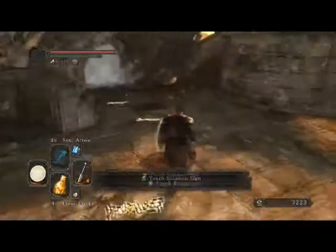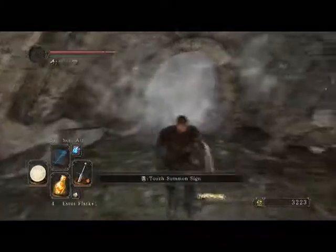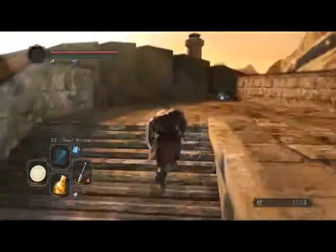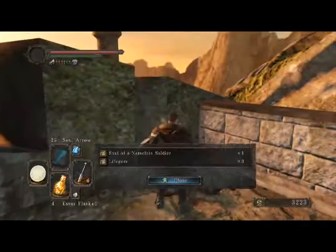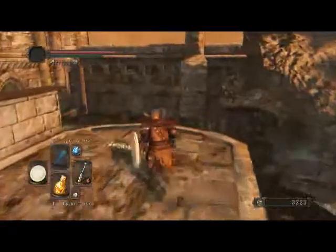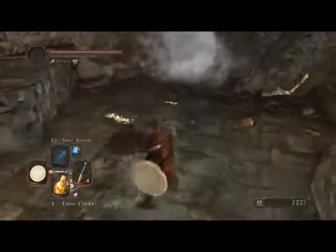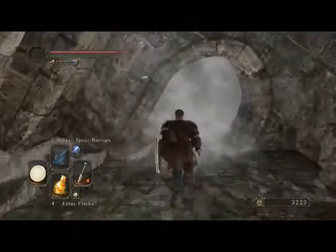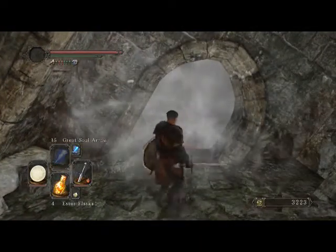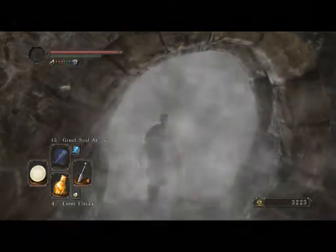Up here I see a ton of summon signs and I can't help but feel like one might be Pate or the female warrior. Even lesser signs are up here, which is weird. I grab some items and a sign appears — I thought that was going to be Pate but it wasn't. If you see your sign here, you just trolled me. It's fun to summon an NPC just to watch them get destroyed, like pistol arrow Pete.